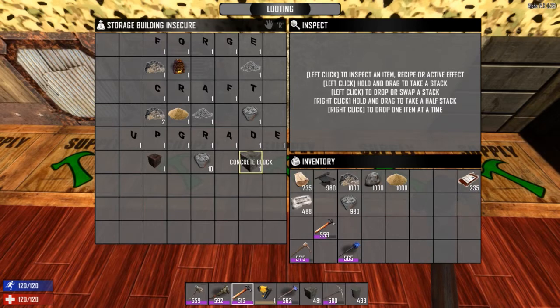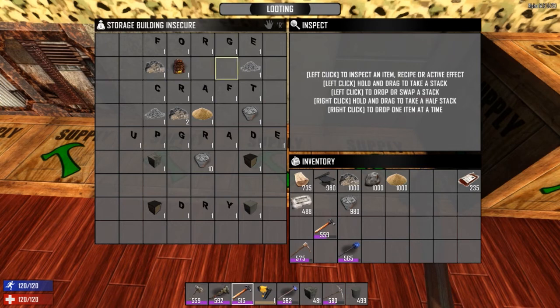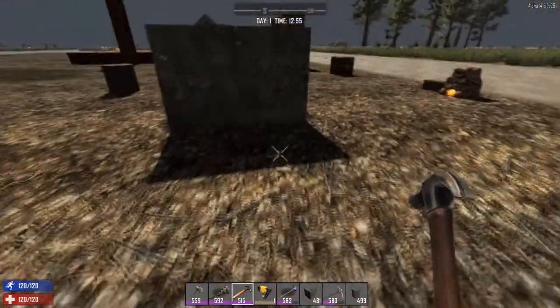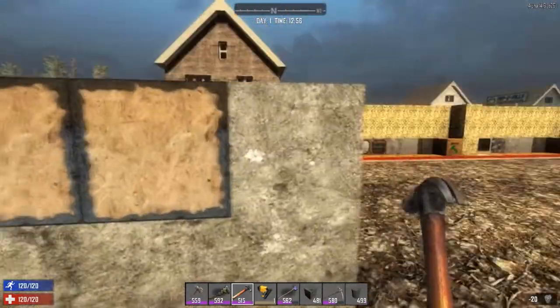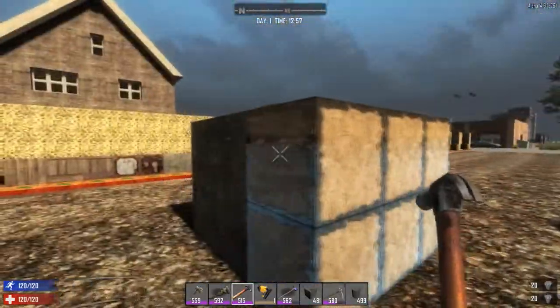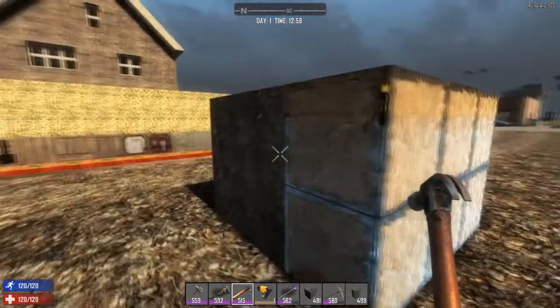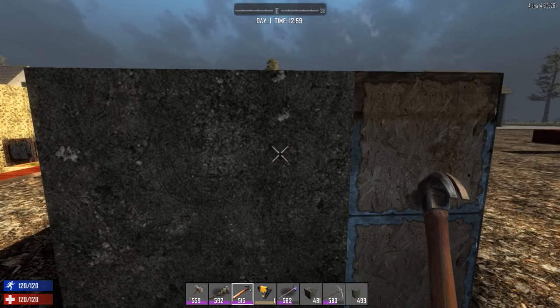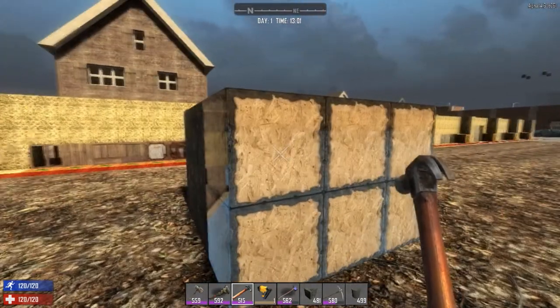These concrete blocks are great — they have 3,000 hit points. However when a zombie destroys it the block gets destroyed entirely. But you can reinforce it further: craft 10 more cement mix and 10 more concrete mix, then upgrade the concrete block and it will turn into poured concrete. Now poured concrete actually has fewer hit points than regular concrete — 1,500 versus 3,000 — so you might be wondering why you'd want to upgrade to it.